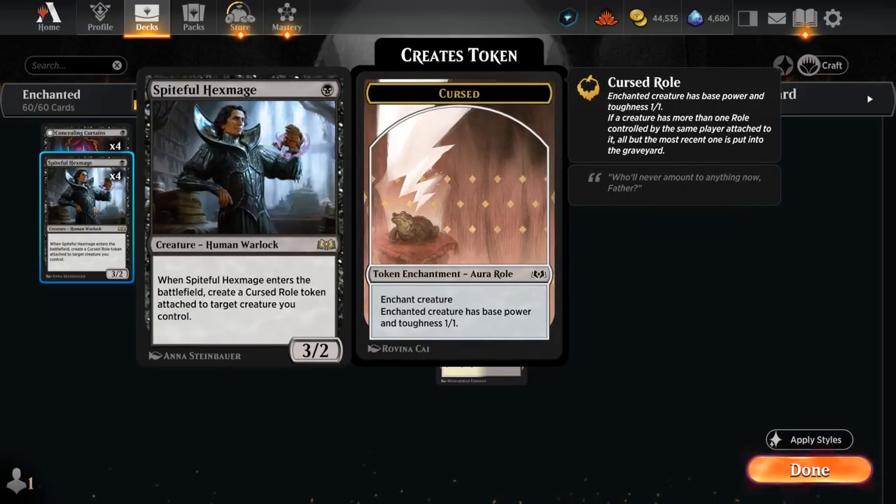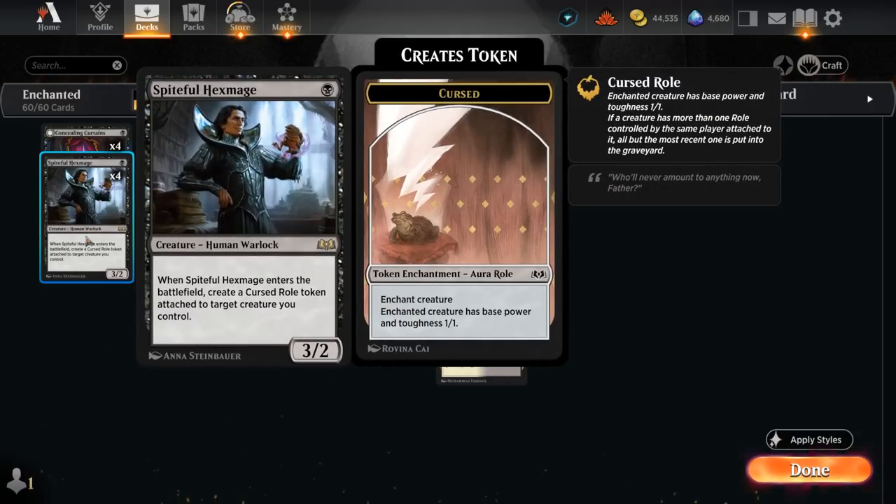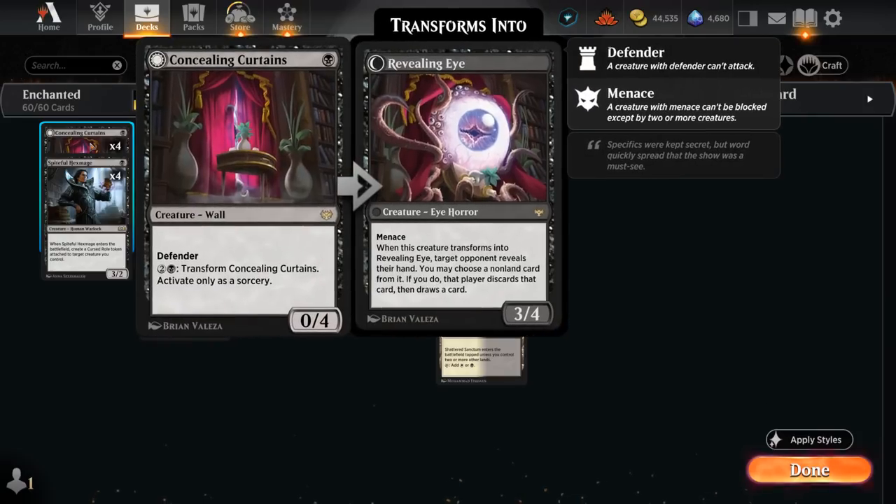The Hexmage is also tricky to play. If we play it on turn 1, it enchants itself. Later in the game we could enchant a different creature, or put a Cursed Roll on a creature that already has one so we only keep one. We can also sacrifice the Cursed Roll to Braids, leaving us with a 3/2 while gaining extra advantage. I'm also playing 4 copies of Concealing Curtains as an additional 1-drop — its 4 toughness makes it difficult for red decks to take out early, and it can block and soak up damage.